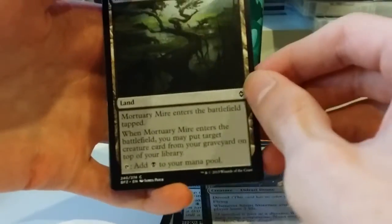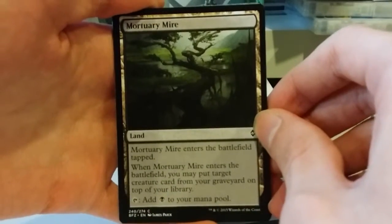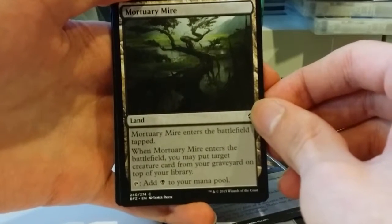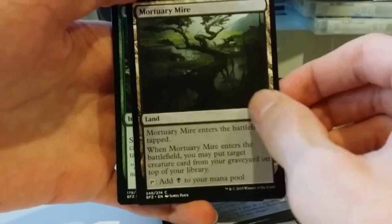Next up, one of the spell lands — Mortuary Mire. Enters the battlefield tapped. When it enters, you may put a target creature card from your graveyard on top of your library. It'll work in pretty much any deck with creatures. You don't have to be playing black for this to work.